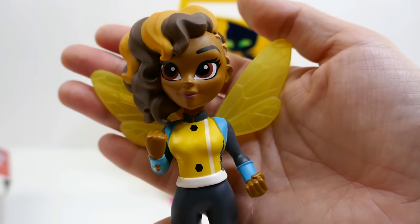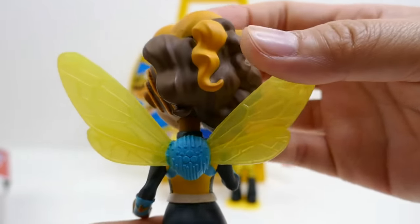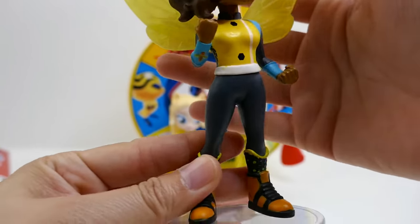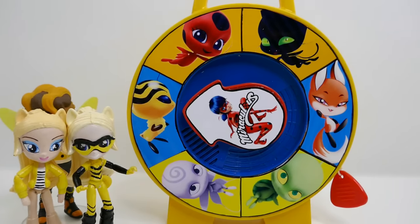Here's Bumblebee — take a look at her, doesn't she look gorgeous? Just look at her hair, oh my gosh! And on her back are her wings, and of course she has a really cool superhero outfit. I think we're ready for our next spin!